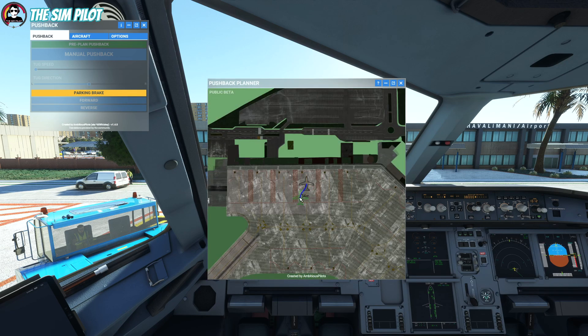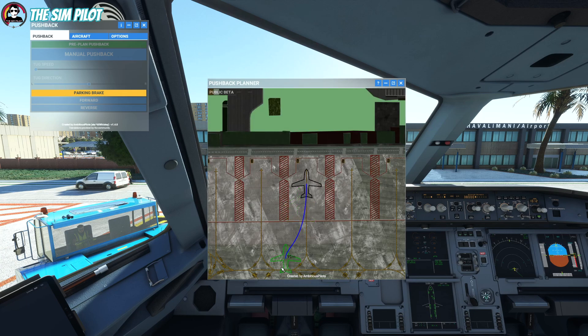To rotate the aircraft, you scroll your mouse wheel to rotate left and right, and position your aircraft to where you want to push back. For us it's going to be over here — we'll push the tail to the left because runway 05 is all the way on the other end of the airfield.